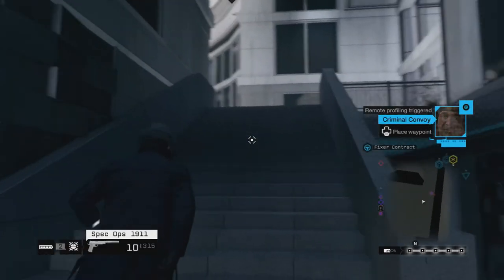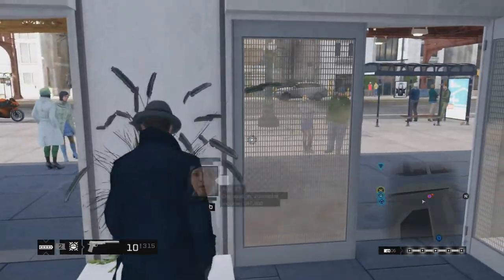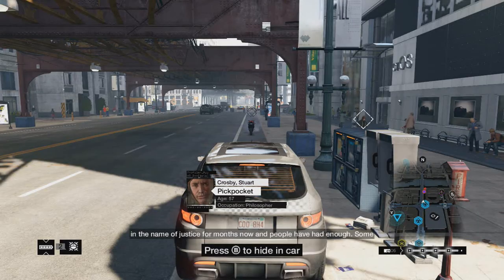So if you guys really want to rank up those levels, it's a lot of fun to just hide behind that little protector thing, get barricaded behind there, get your wanted level really high, then escape and get that 250 XP.